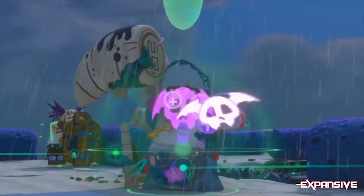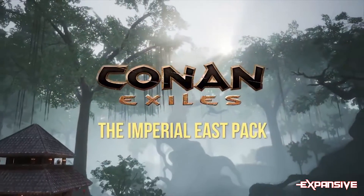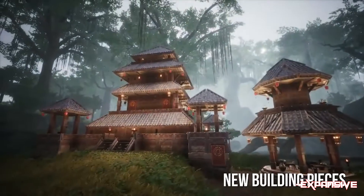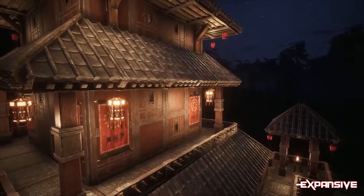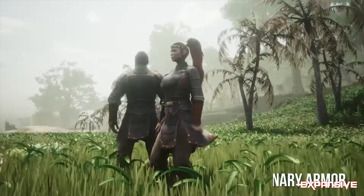Conan Exiles has had its first major DLC in the Imperial East Pack. It's available now for Xbox One, PC, and PS4, and it introduces new Cathay-themed crafting recipes, which include new building construction pieces, interior decorations, war paints, armors, and weapons. According to Funcom creative director Joel Bylos, this is only the beginning.